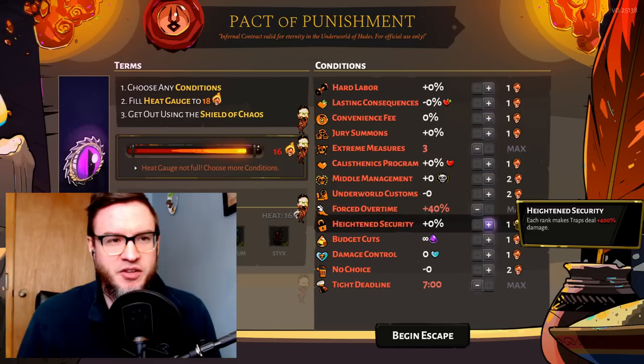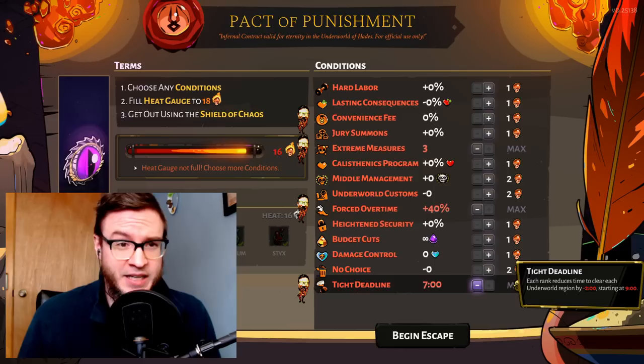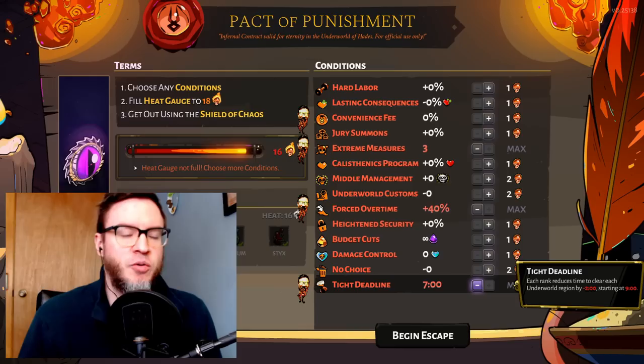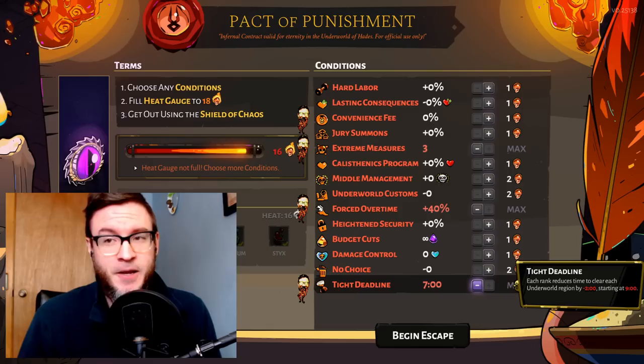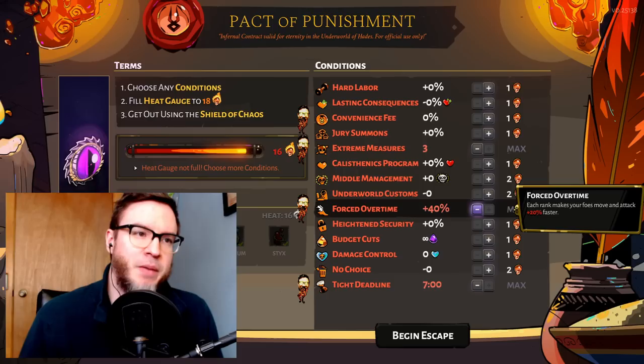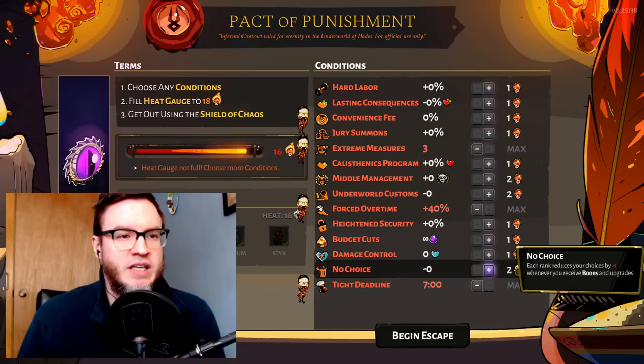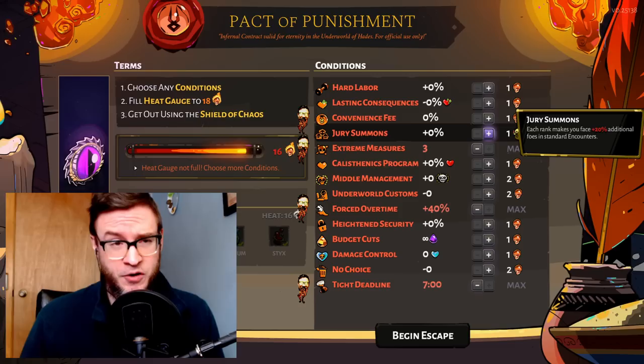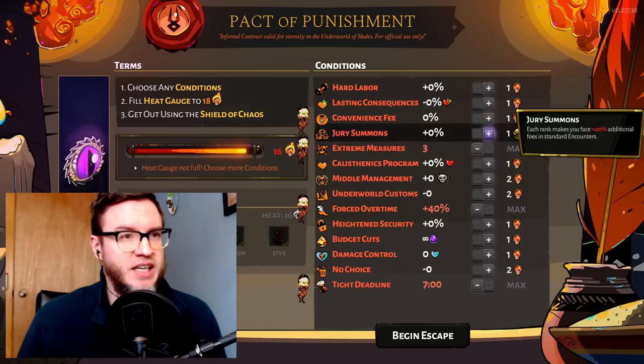I've just gotten used to Tight Deadline — I don't dilly-dally between screens. When I finish a fight I immediately click the reward node because once that screen is up, the timer stops. A few things stop the timer: going to Sisyphus's room, Eurydice's room, or Patroclus's room will all pause it. Getting to the fishing node also stops the timer. After killing a boss it stops counting too. There are pockets of time where you can stop and think — you just have to utilize those. And if you're not sure which door to go through, pause the game for that.